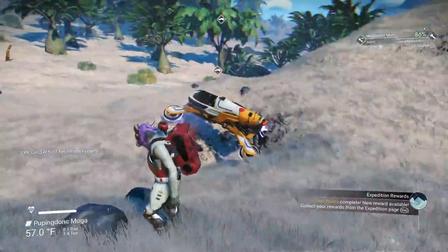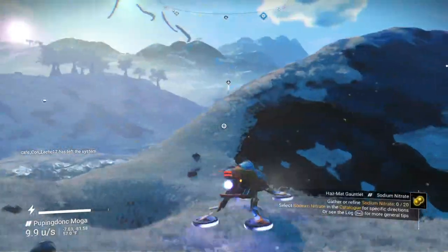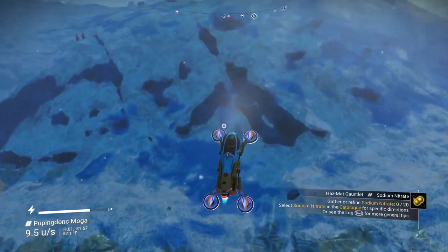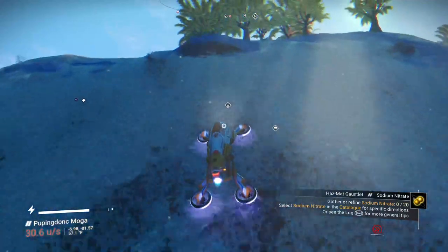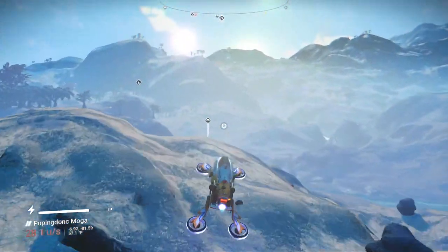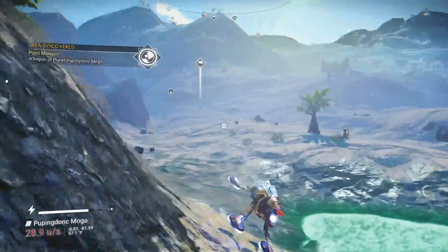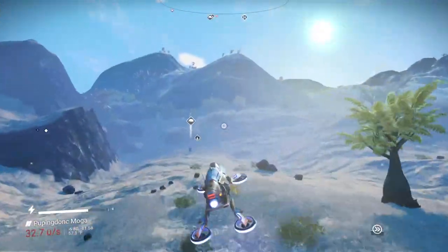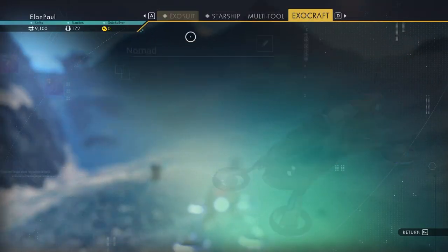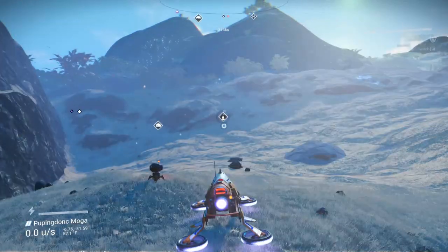We're going to head to our base computer to make sure we've got everything. Did we make our hermetic seal? Yes we did, and we've already repaired our ship so we're all set. We've got all the materials we need — everything we need is in our exosuit. I'm going to gather up just a little more ferrite because I don't think we need to do any strafing now — we can just go ahead and head on with the whole expedition.